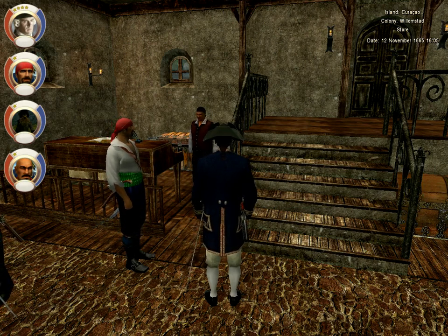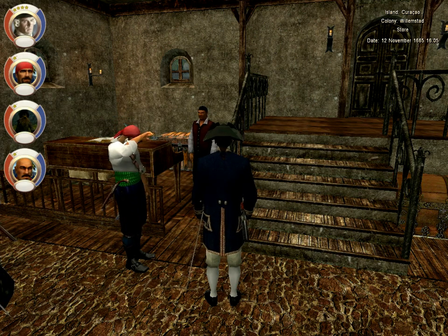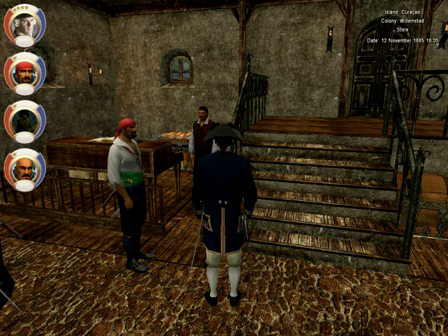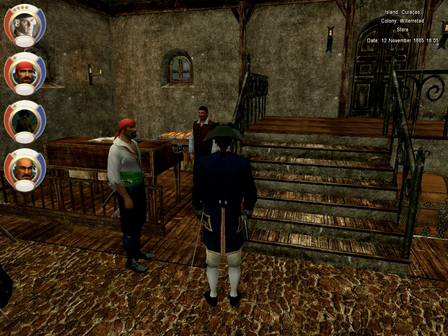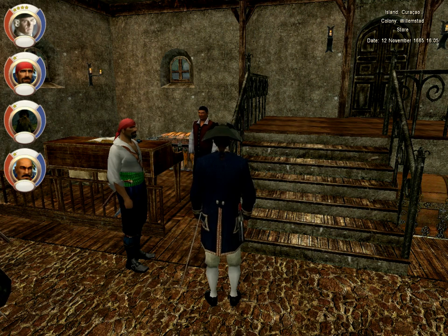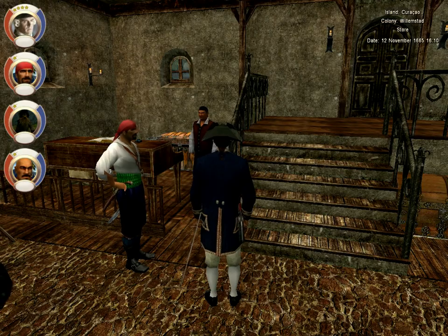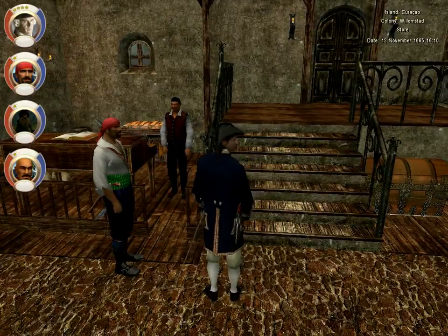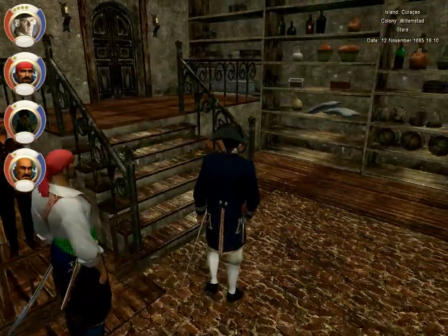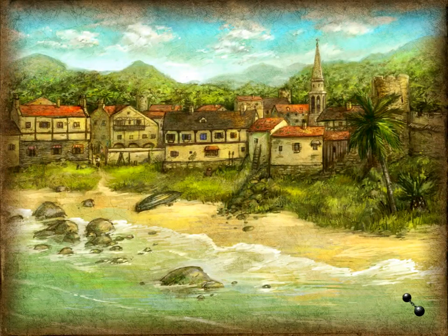There are towns you can visit, you can have ships, you can have officers — as you see here on the left, I've got three officers with me. These are fighter officers, but you can have people who are captains in your fleet. There are swords, guns, merchants — everything — and you can do whatever you want. You can be a pirate and run those kinds of missions, or be with a nation and run those kinds of missions. I'm in a town right now; let me show you what the typical town looks like.